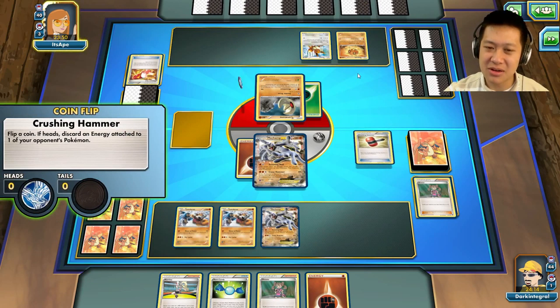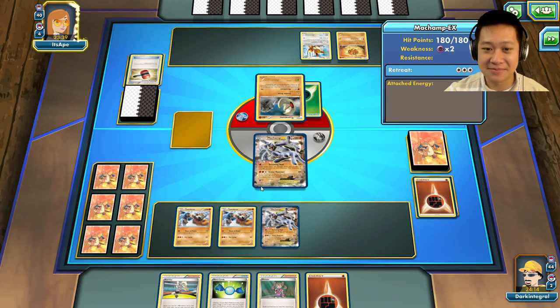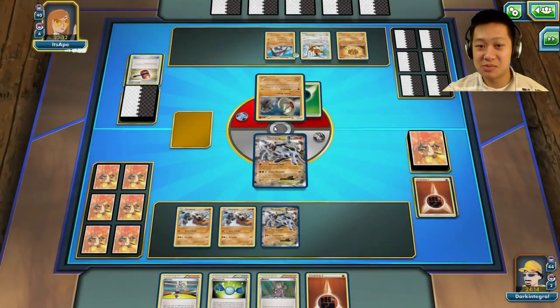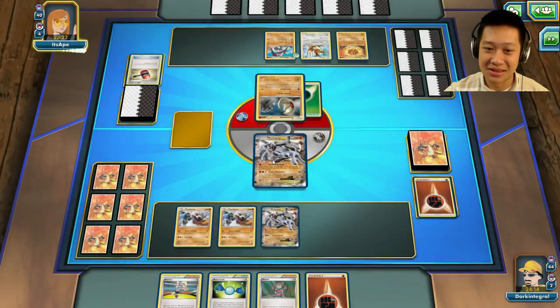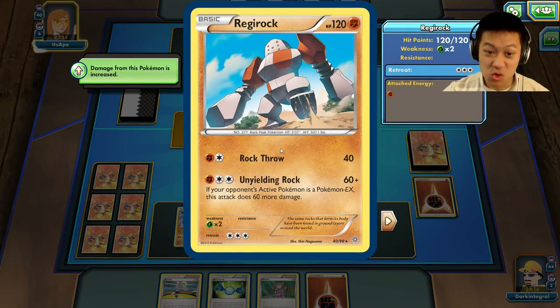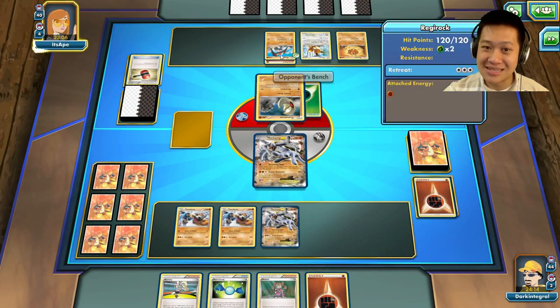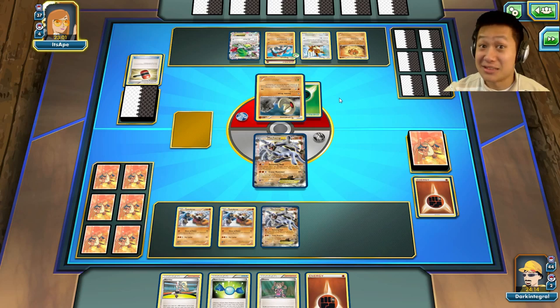I'm pretty much overwhelming with the stronger EX out. Crushing Hammer — I just had to lose this energy, it'll slow me down. If Lando was up front, this would be cool, but Lando's not up front. I'm going to start my Machamp chain going. Regirock! If your opponent's active Pokemon is EX, this thing will really hurt, and then it will go down because I'm going to use Steaming Mad. She's charging up Regirock — this is her true Pokemon.